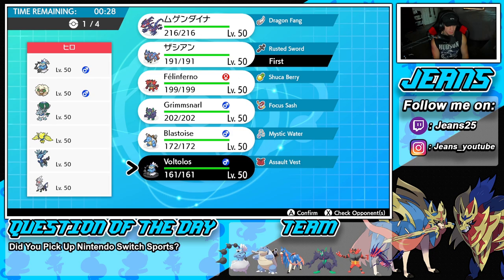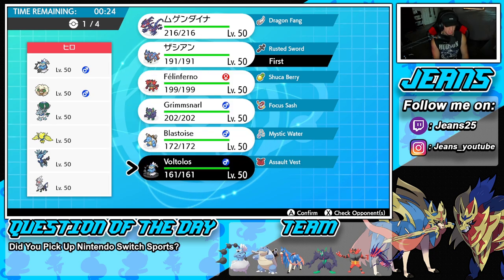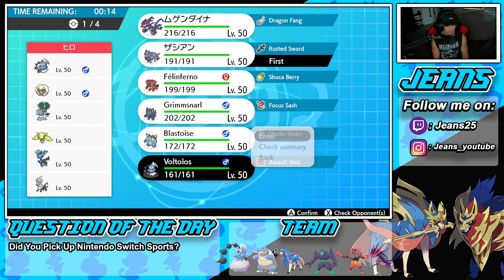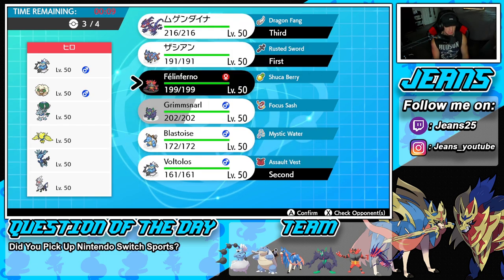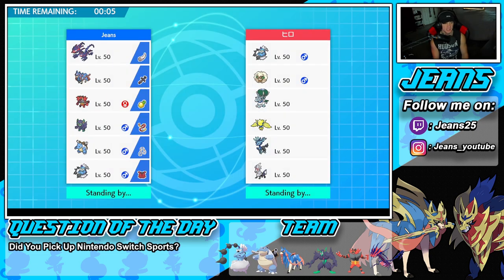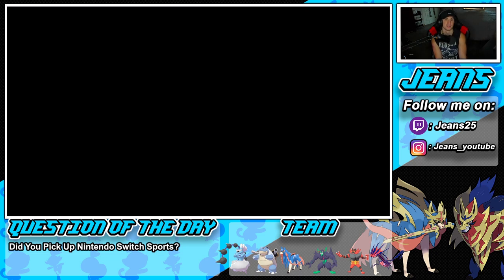I could go Blastoise with Grimmsnarl to set up the Hydro Cannon and get the Cannonade damage going. We're going to go Eternatus and then lock in Incineroar — I feel like Incineroar could be a bit better in this situation.